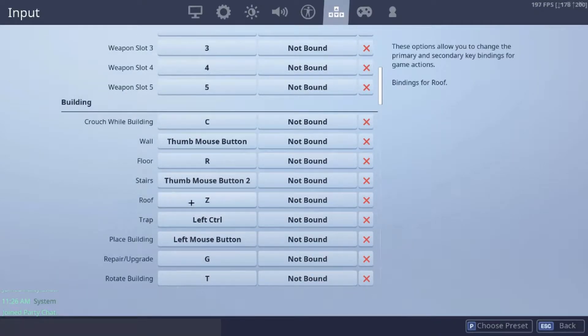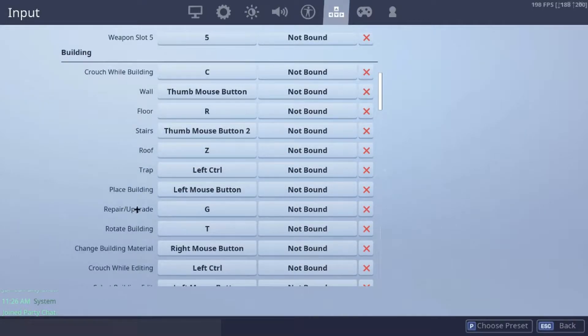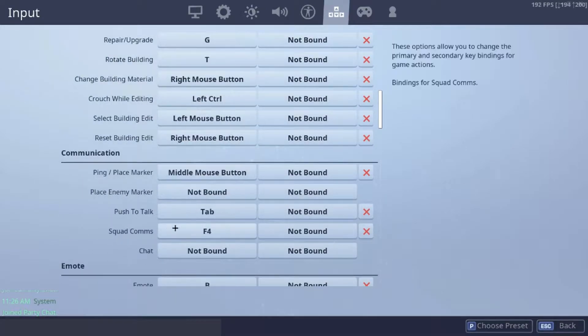For roof, I put C. For trap, I used Left Control. This right here is default. Repair and upgrade is G — I think that's default too. Related building, same thing. This part right here is all default, I believe. I don't use push to talk as much, but yeah, whatever.